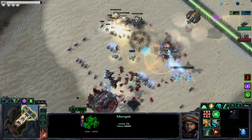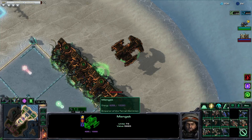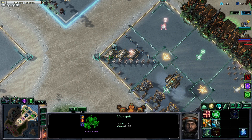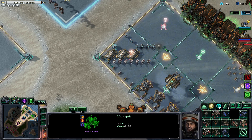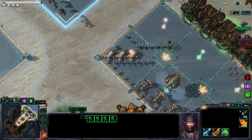My frontline goes forward and dies too quickly — I'm not sure what to do about that. Maybe I'll build some Aegis Guard to escort the tanks. I need some more boys, and boys with stim is pretty good.